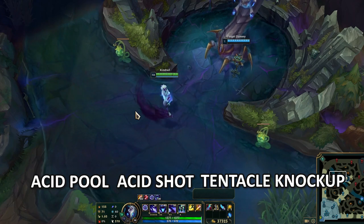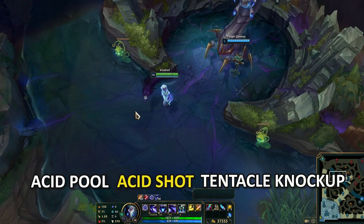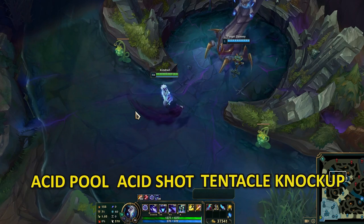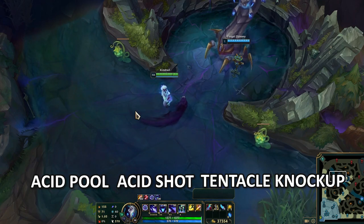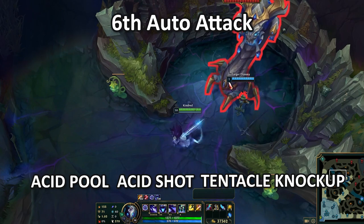Each one of the abilities will be used in order. So if Baron ends up using Acid Shot first, then we'll go into Acid Pool, Technical Knockup, and then proceed in the same order again. The first one is random, but after that it will proceed in chronological order. These abilities will spawn every single 6th auto-attack.